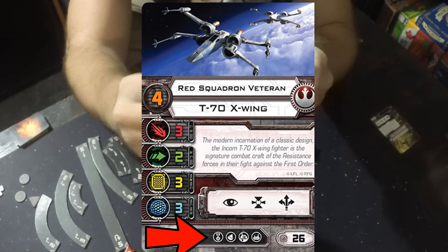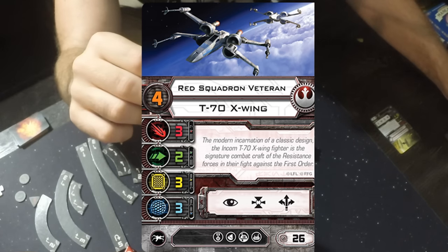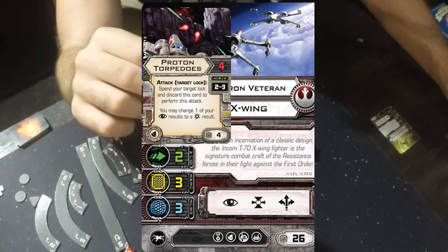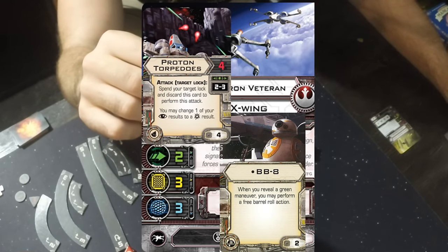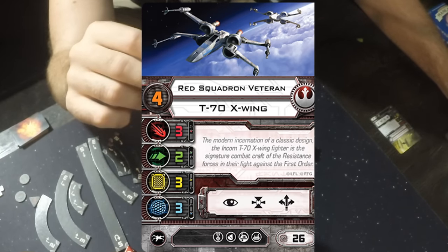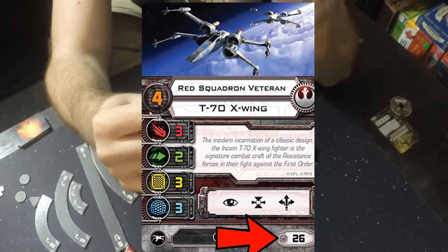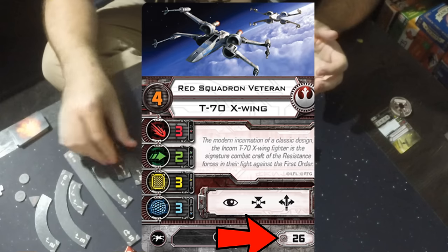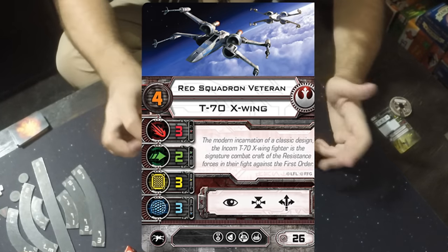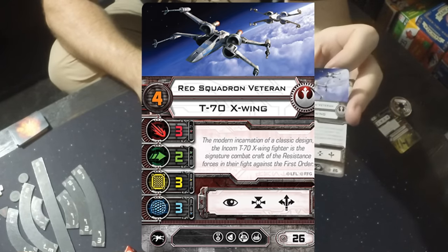At the bottom of the card we have the upgrade bar, which shows what types of upgrades are available. Upgrades are smaller cards you can attach to your ships — anything from a proton torpedo to an astromech droid like R2-D2 or BB-8. They increase the point cost of your ship, so they have pros and cons. The last number in the bottom corner is your point cost. X-Wing uses point costs; a standard game is usually a 100-point game.